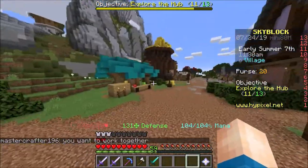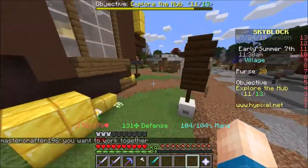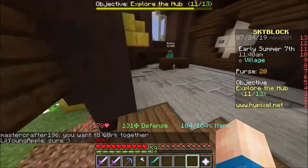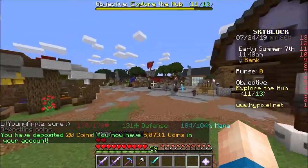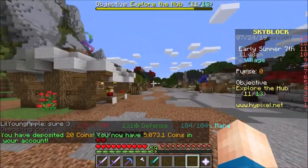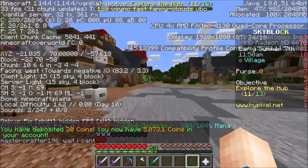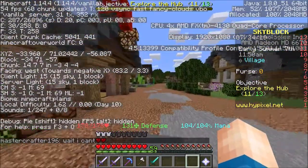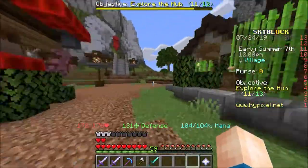So I've got 20 in my purse right now. I'm gonna clear it into the bank, deposit it, and show you. What you're gonna have to do is from your bank, go — I can't remember what way this is, North East Southwest.